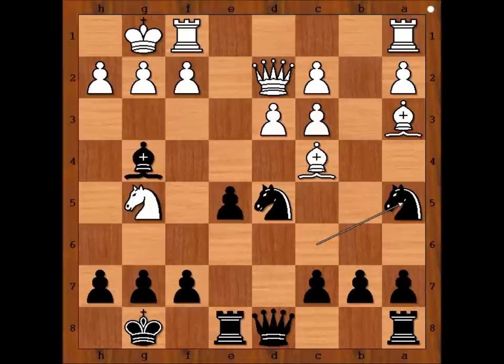What would you do in this position if you had the white pieces? Would you play bishop to b5, f3, perhaps bishop takes knight, or something else? In the game we have bishop to b5. Better is f3 attacking the bishop, or even bishop takes on d5. White played bishop to b5, and believe it or not, this is a bad choice.